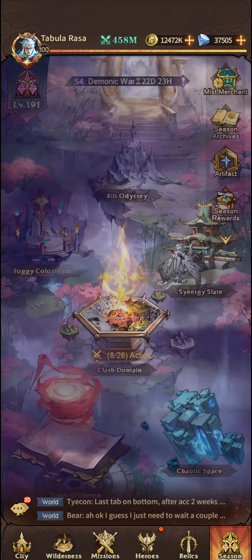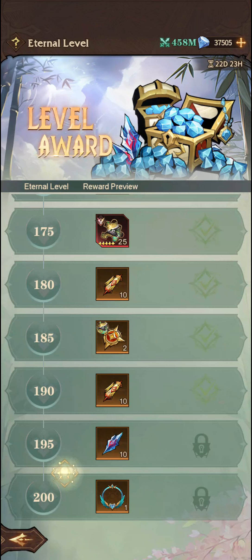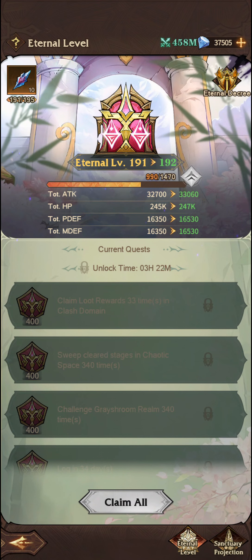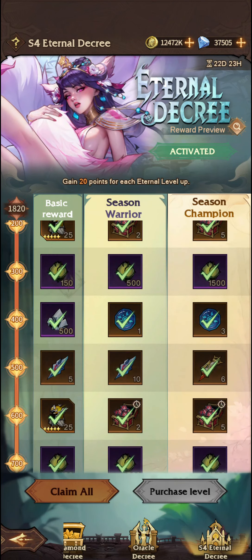Typically if we go into our level awards here, you will get some Awaken Orders for the new unit if you get a high enough rank. You'll also get one copy of the unit, as well as the Awaken Orders within here as well.